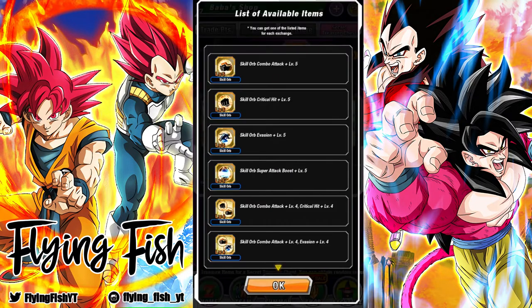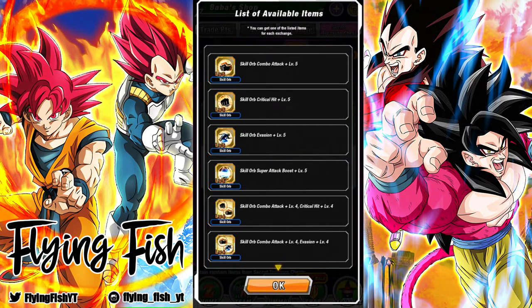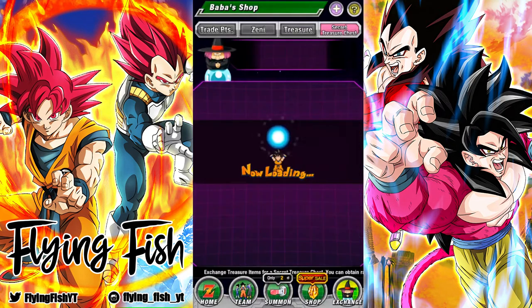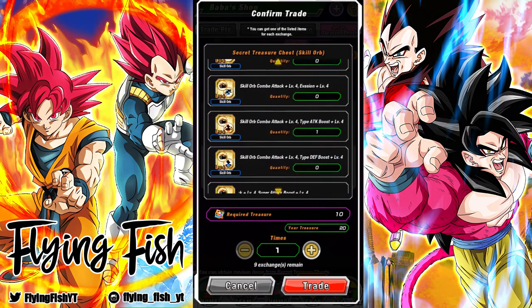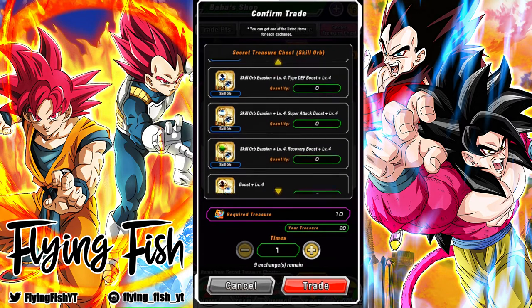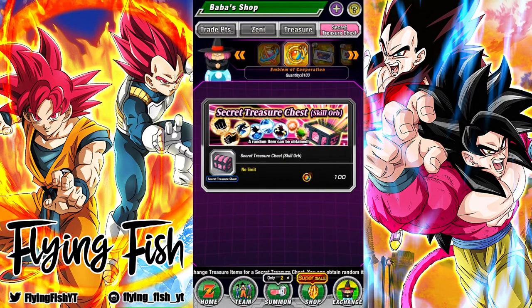We also have a couple of these Emblems of Unity — the supposed guaranteed good equips. I think last video we actually got a 5 additional 3 crit, which is really, really good. I actually was not aware that a 4 crit 4 additional exists, so hey, that's another one I don't have yet — that's something we can chase for.